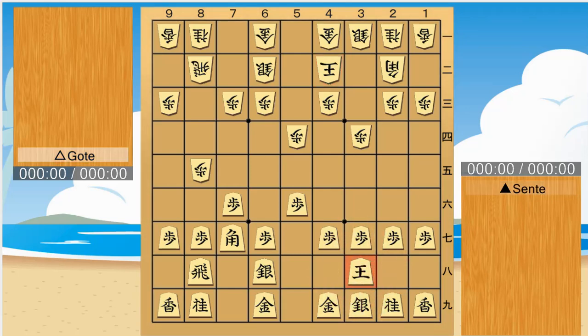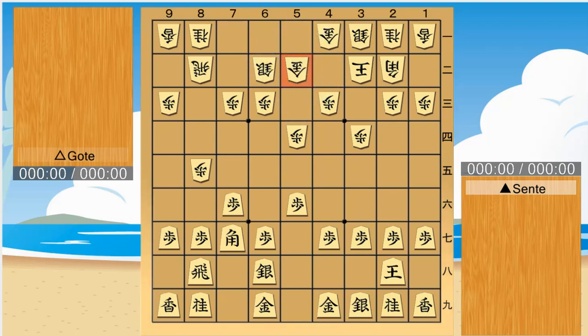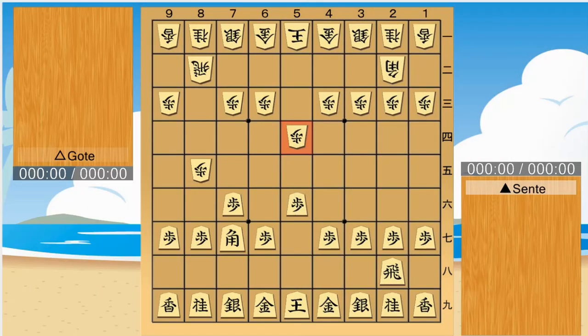Here Sente forms a formation. This is even. This strategy can only be used in this situation, but it is an excellent strategy. It goes well with the central rook strategy, so if you learn it together, you will have a wider choice of strategies. Thank you for watching.